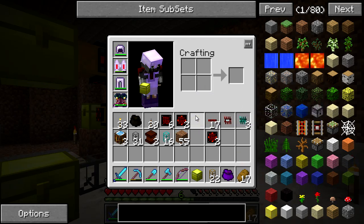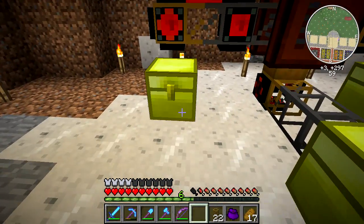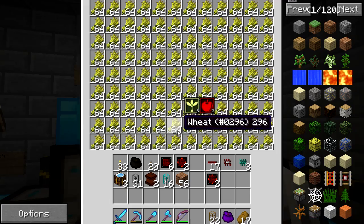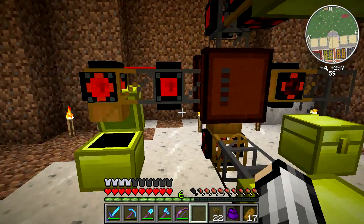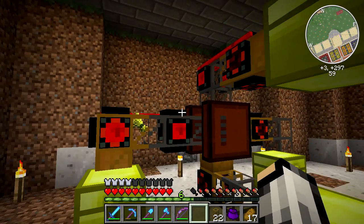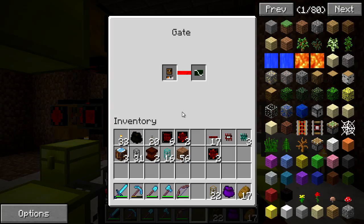Now I'm going to grab some wheat and seeds to test this. We'll do three stacks of wheat and three of seeds. Throwing the wheat into the wheat chest — the wheat should start getting extracted and put into the moistener. Now putting the seeds up top — the same thing should happen. Nothing is going to happen yet though, because there's no water. The wheat went into the right spot, which is good.